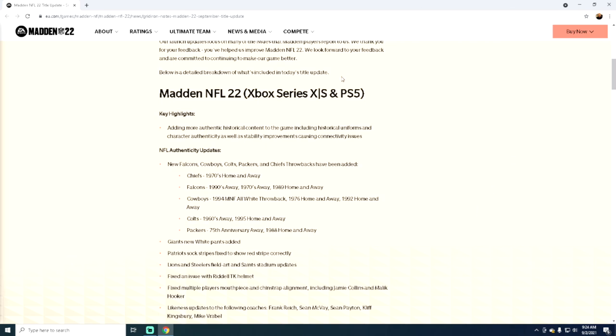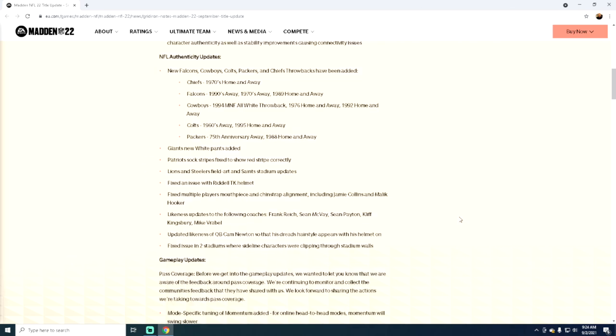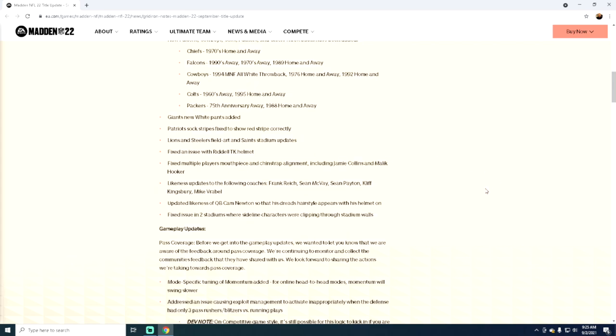But the general undertone given to EA since the summer, even when the beta was first out, was that the zones were terrible. And there's nothing in this patch about zone coverage. So we've got the Giants' new white pants — very exciting — but a flat zone still doesn't cover a flat route.